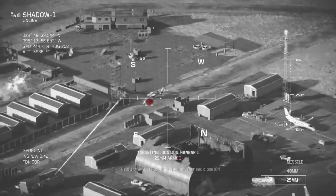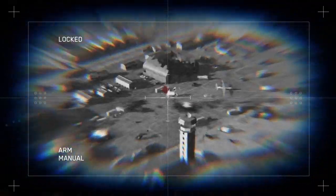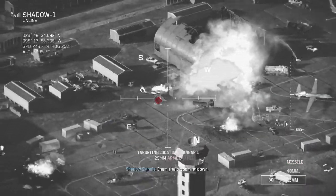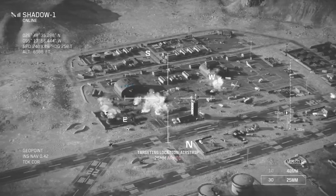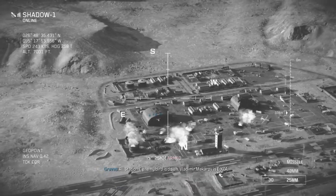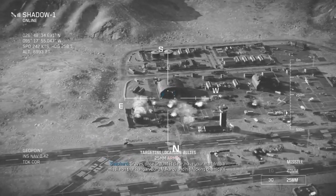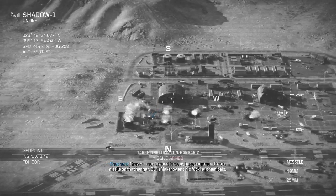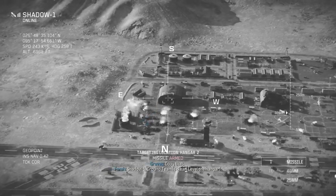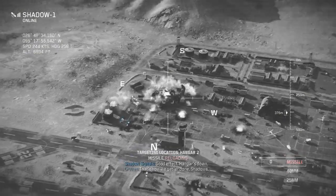Trying to get him. Helo's gonna take out the hangar — we ain't close then. I think we got it — we got you. Nice, let's go. All stations — enemy bird is down. Vladimir Makarov is EKIA. Copy that — chemicals rendered safe. Pushing out of the hangar now. Graves, once ground is clear, have your man drop a missile on that hangar — bury Makarov and his chemicals. Copy that, Shadow One — ground team is clear. Level the hangar. Gunner, send it. Nice — good effect. Hangar's down. That's how we get her done, Shadows.